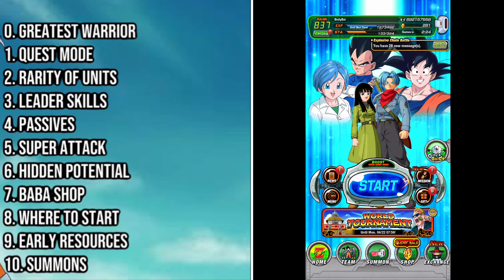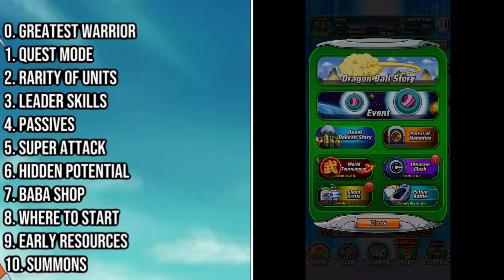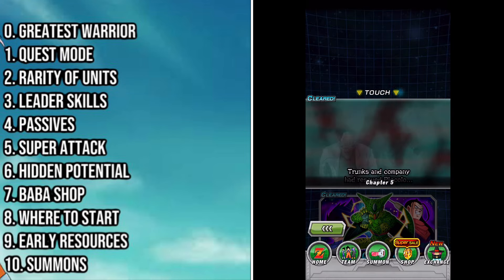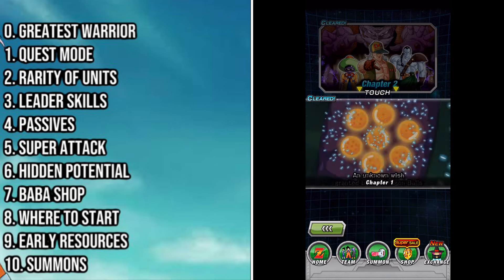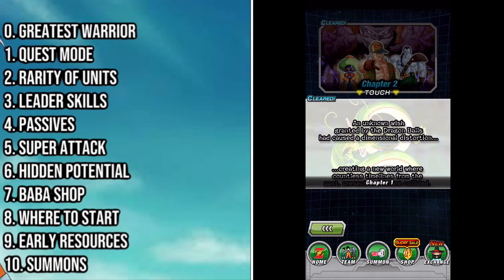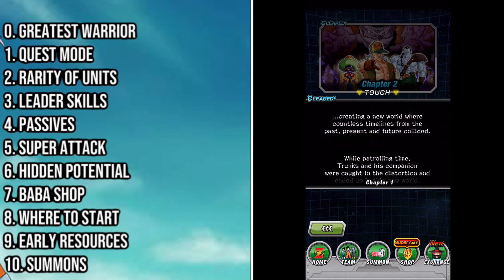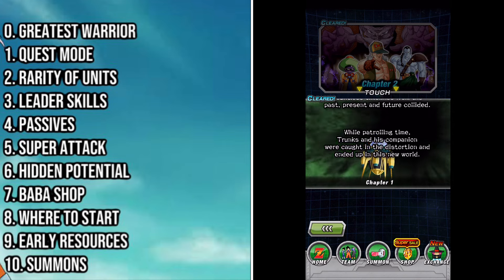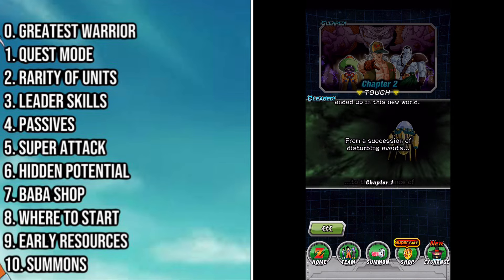The next tip is going to be specifically about quest mode. Quest mode is one of the predominant game modes — it recently got a nice UI revamp — and it's honestly one of the best ways early on to get early account progression. You'll find your dragon balls here to make wishes for items and things like that early on, which is very very important, so finding the dragon balls is very crucial.